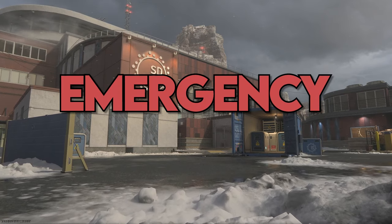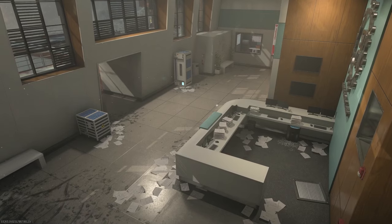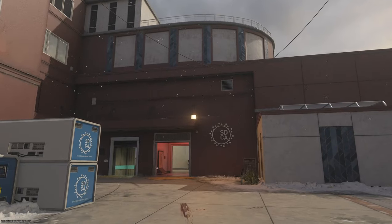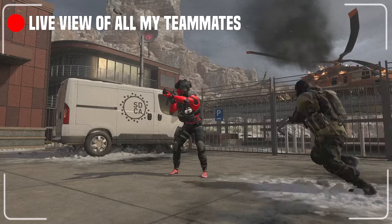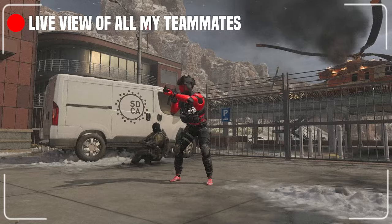Let's start things off with Emergency, which is finally a small map — not quite tiny. We're not talking about Shipment or Stash House here. On this map, you're actually able to have a passing thought before coming face to face with six dudes jumping and sliding around you like your chum in a sweat-filled shark tank.